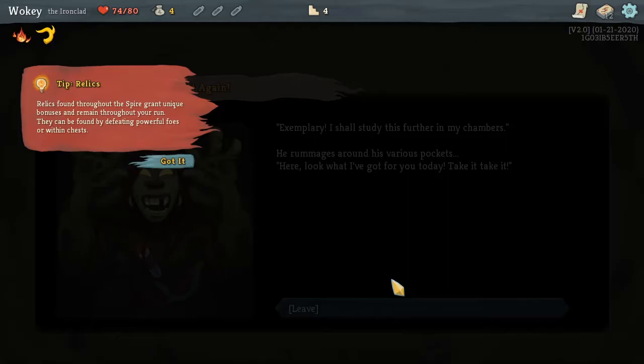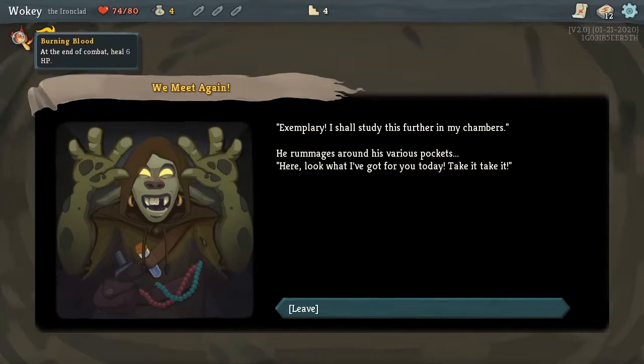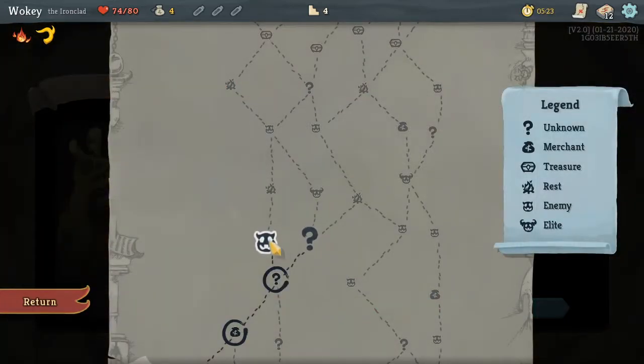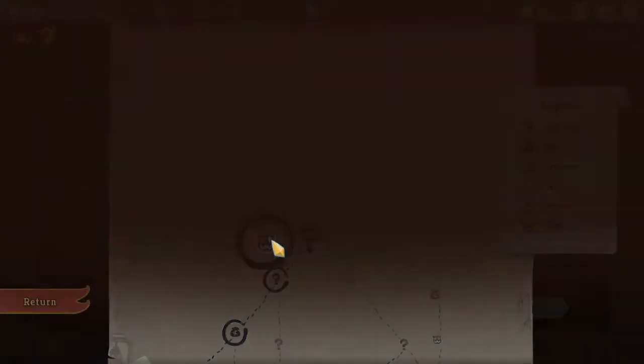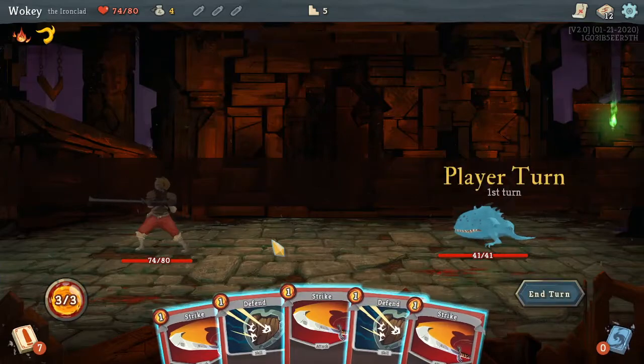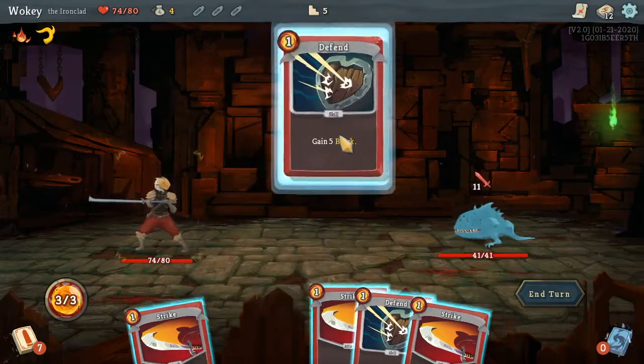Relics found throughout the spire grant unique bonuses that remain throughout a run. So what relic did I get? Grambling Horn — okay. He rummages through his various pockets: 'Here, look what I got for you today. Take it. Leave it.' That sounded dangerously like Jar Jar from the Phantom Menace in a very almost borderline uncomfortable way.